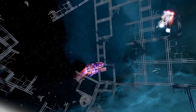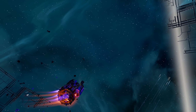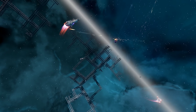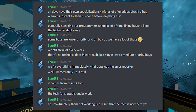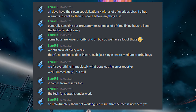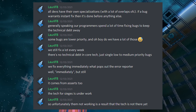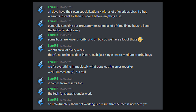We recently had another Station Assault event to further test this part of the gameplay, and it was a very bug-filled event. If you want to catch up, you can watch the replay of my birthday stream last week here on YouTube, where the bugs started to get very tiring. So how does Frozenbyte tackle the bugs? Larry gives us a bit of insight: all the devs have their own specialisation, with a lot of overlap, but if a bug warrants an instant fix, it gets done before anything else. Generally, their programmers spend a lot of time fixing bugs to keep the technical debt away. Testers have been rooting out bugs left, right, and centre, and it's obviously keeping the devs on their toes.